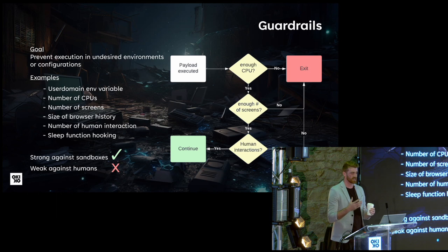Established techniques. The first big category are called guardrails. The goal of guardrails is to prevent your payload from being executed in the wrong environment — whether that's VirusTotal, a sandbox, or just not your right target. There are multiple ways to go about that: making sure your payload checks that the system is joined to a domain, there's a good enough number of CPUs, a high number of screens, that the mouse has moved in the last few minutes, and that the number of windows has changed in the last few minutes. All those techniques are really good against sandboxes, but a bit less effective against humans, because a reverser can just look at your payload, see what you're looking for, and modify their virtual machine to decrypt your payload and get your shellcode, URLs, secrets, and so on.